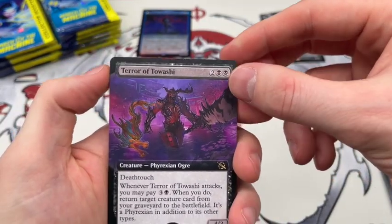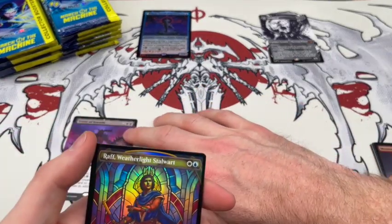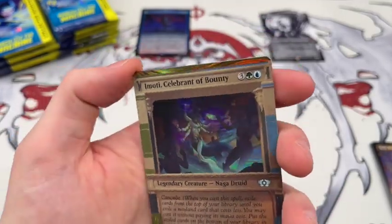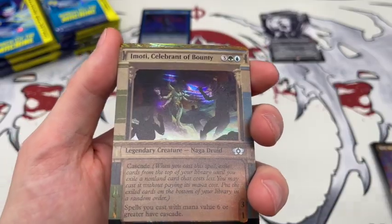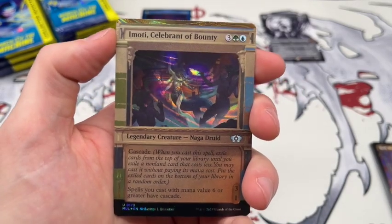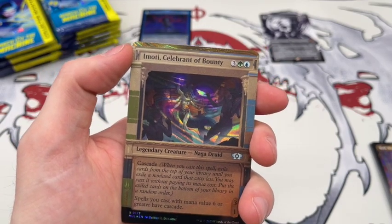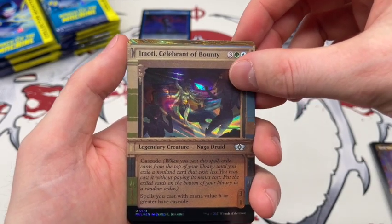We got Terror of Tawashi, interesting. Phyrexian Ogre — must be out of the Jumpstart since it was in that slot. We got a couple commons in the specialty formats. Still cannot remember the name of this foiling. Is it Halo foiling? That sounds right, we'll go with that. It's actually kind of cool — the foiling really is only on the sides and on the top. Kind of neat, even though I'm not a huge fan of the Invocation ones. It just seems off-putting. I think if the original Invocations had had this lettering I'd be totally fine with it, but coming from the indecipherable other lettering to this just looks odd.